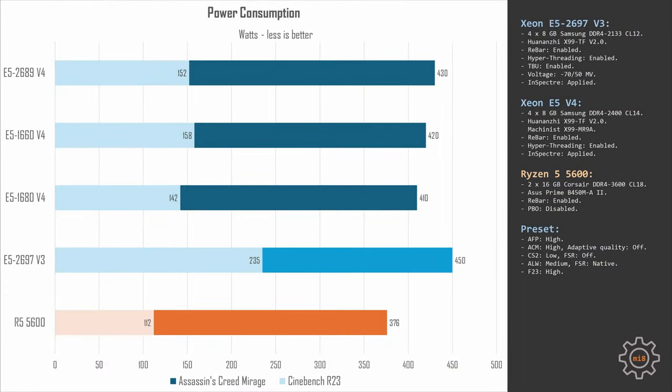During Cinebench R23 with all cores loaded, the system with E5 1660 v4 consumes about 158 watts, while the same system with E5 1680 v4 consumes only about 142 watts — with slightly better performance. E5 2689 v4 consumes about 152 watts, similar to the 1660 v4. Under gaming conditions using the Assassin's Creed Mirage benchmark, the 1660 v4 system draws about 420 watts, the 1680 v4 system about 410 watts, and the 2689 v4 system about 430 watts.